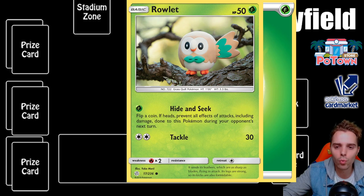There are six prize cards in total and the player who collects all their prize cards first wins the game. There are alternate win conditions too: if you don't have any bench Pokemon and your active Pokemon is knocked out, you lose. You also lose if you cannot draw a card at the start of your turn. We'll talk about how a turn looks very shortly.